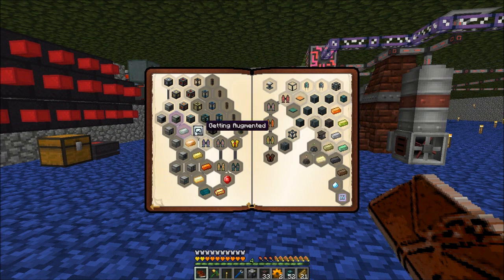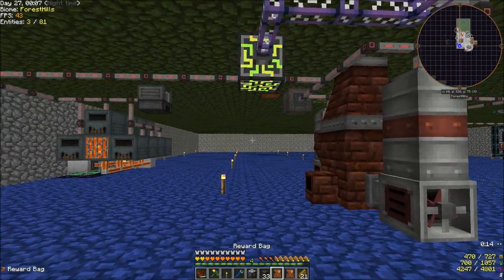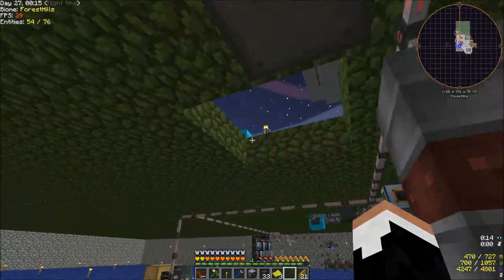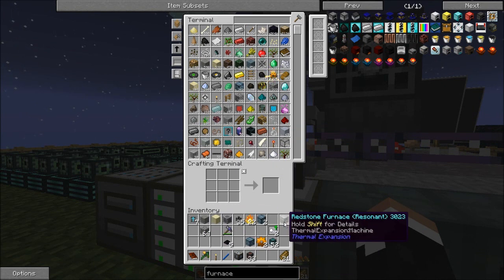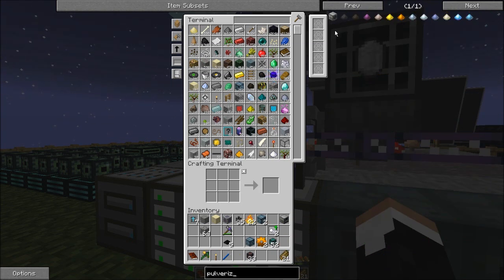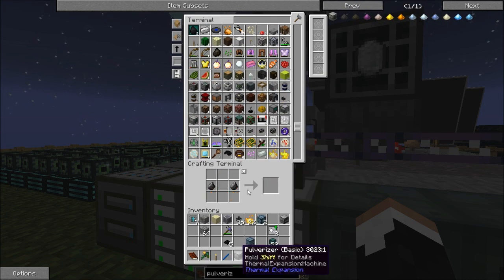Redstone Furnace, Invar — gives me a good reward bag and a basic reward bag. Not like I didn't already have that stuff. But hey, what are you going to do? The plastic, if nothing else, will be useful. We have our Redstone Furnace. We have a basic machine frame, so we'll make another Pulverizer. I need the Redstone Reception Coil. There we go. Pulverizer. Good deal.